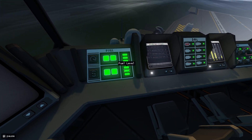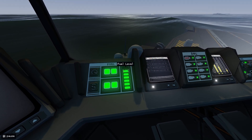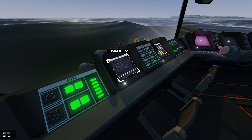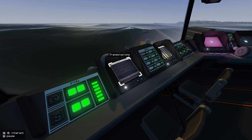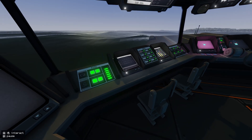Over here is your fuel level, so keep an eye on this. This is the only really useful one out of these, so keep an eye on that as you're travelling around because you don't want to run out of fuel. All your transmissions you get are here. I'm not sure if these are available in multiplayer — in single player you get transmissions every so often.